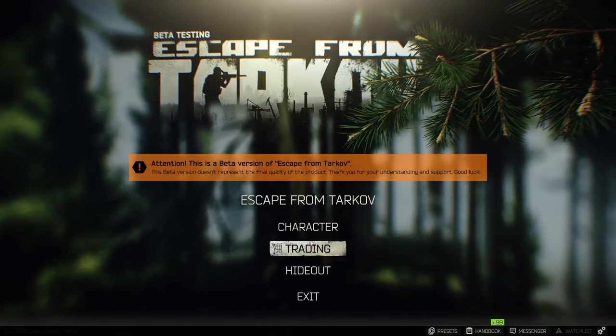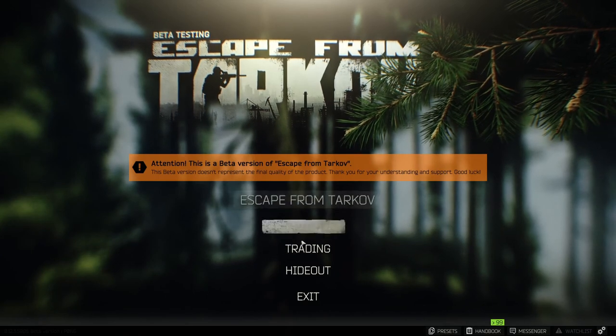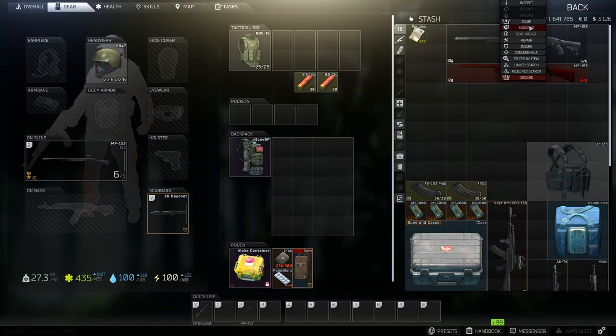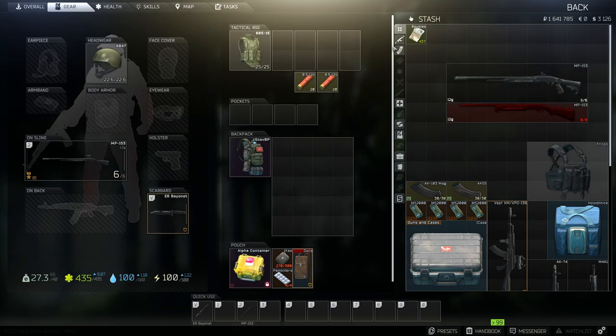When you finally get the workbench, when you go to your character you're going to unlock a few things — you're going to unlock modding and you're going to unlock edit presets. Both of these are very good features in Escape from Tarkov. I'll be showing this on a regular MP153, and I'll also be making another video in the near future on these awesome semi-automatic shotguns.